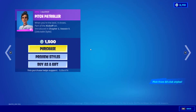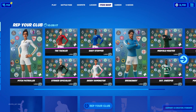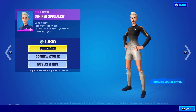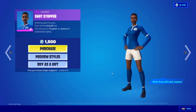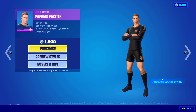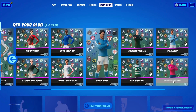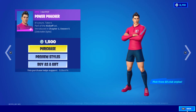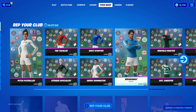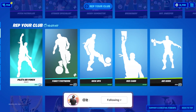This is today's shop - we've got the Pitch Patroller skin. All the football skins have returned in the 'Rep Your Club' tab. We've got the Ticky Tackler skin, the Striker Specialist skin that has come back, the Shot Stopper skin, the Derby Dominator skin, the Breakaway skin, the Midfield Master skin, the Sergeant Sweeper skin, the Power Poacher skin, and the Galactico skin. Let me know in the comments what your favorite football skin is.